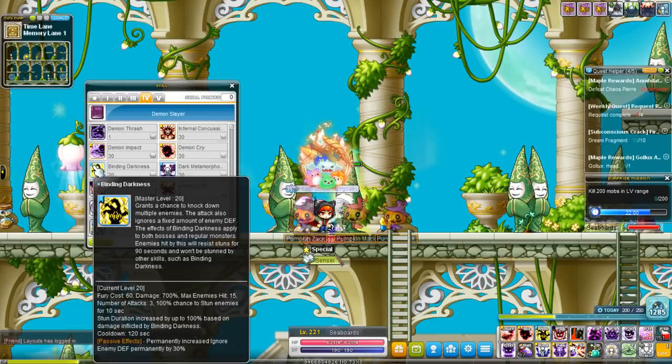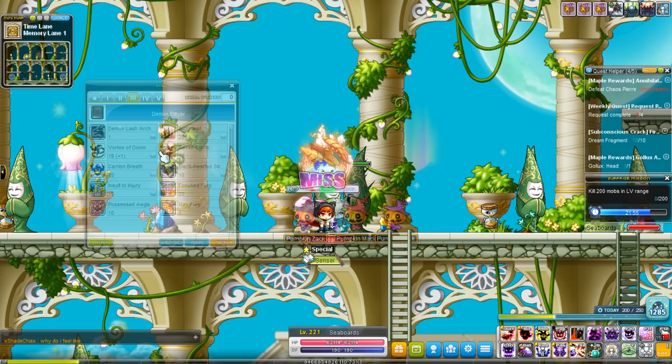One more thing: each skill that actually consumes Demon Force has a little flag on the top left of their icon. The color of it usually determines how much Fury it takes — the higher you go, the more Fury they're going to take, up until it goes to things like blue and then finally black.